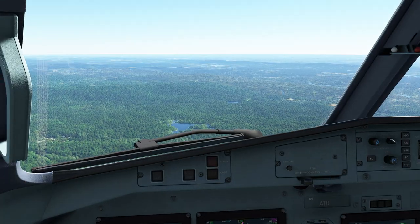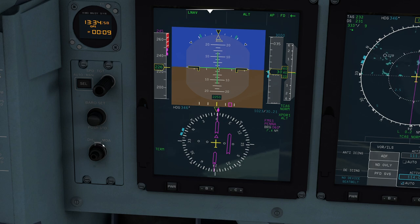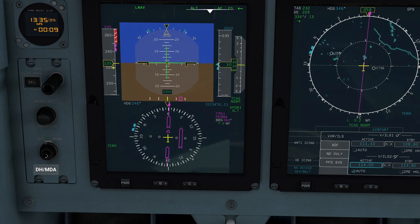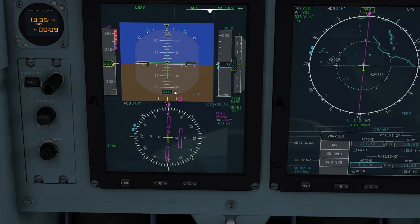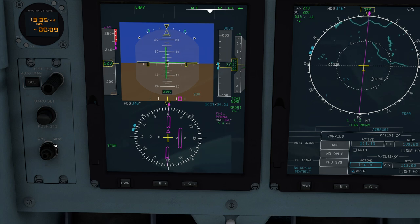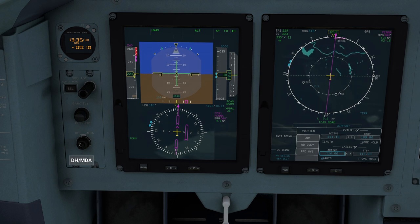We've got about eight nautical miles to go — a good time to set up our minimums. We have two different types of minimums: decision height, which is like AGL, and minimum altitude, a little bit of a difference between the two. If I start wiggling this little knob, a decision height will appear on screen. Clicking it again gives us decision altitude, which is slightly different. You need to pick the appropriate one based on the type of approach. We get 200 feet here. I actually prefer to use decision height because it makes more sense for this application. You'll see it appear on the altitude tape on the left side as well.